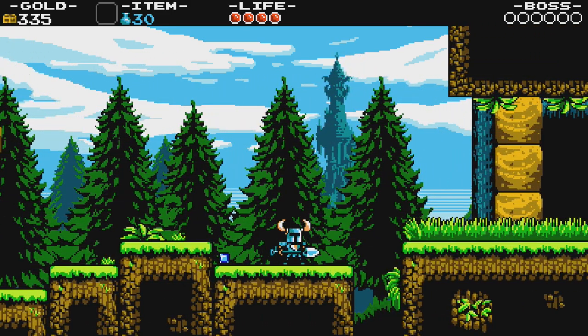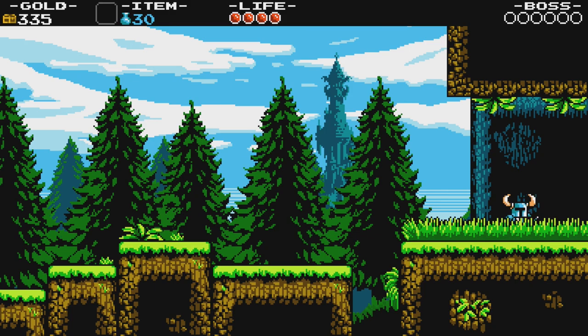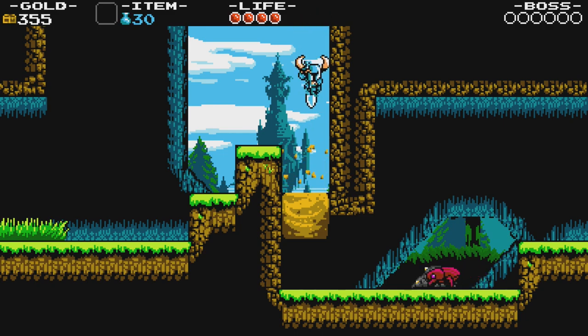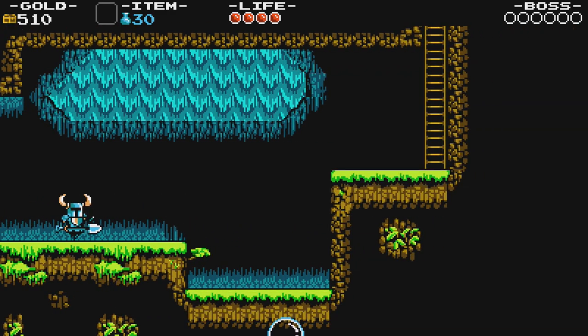We can also crouch, sort of. It's not actually very useful, but it does allow you to dance to the music, which is the most important feature of all. This is gonna be fun. I highly recommend picking this up — you're getting four or five games for the price of one, and they're all very good. Just this Shovel Knight campaign on its own is worth the price of admission, and all the other great stuff you get is just pure bonus.